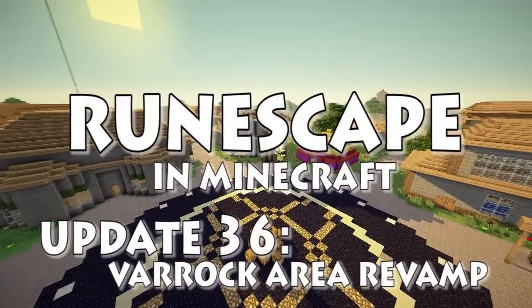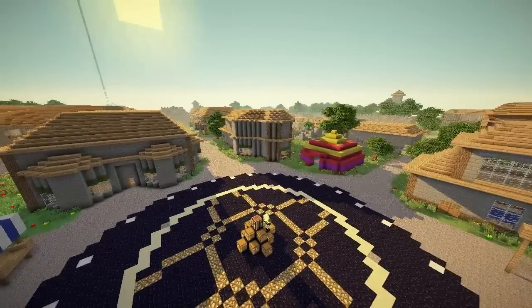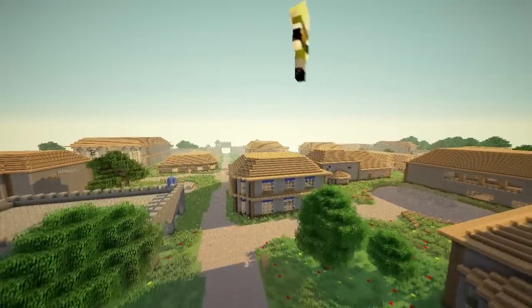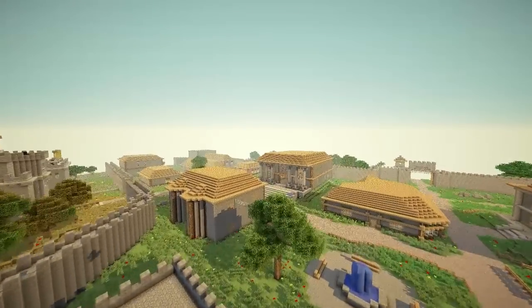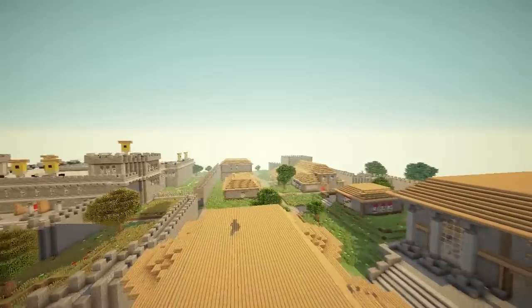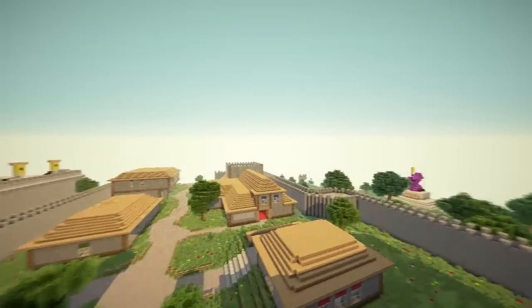Hello, my name's Matt. And my name's Jordan. Welcome back to day 36 of Rinscaping Minecraft. In this one it's basically a complete overhaul redo of Varrock with interiors and the river, Edgeville, the underground sewers and basically the landscape — basically the entire top quarter of the map.